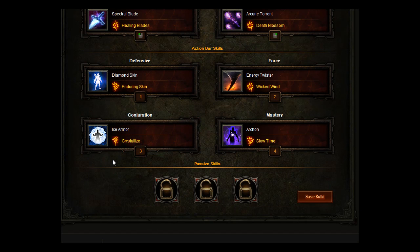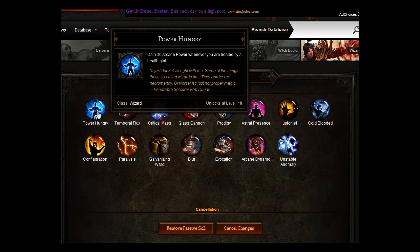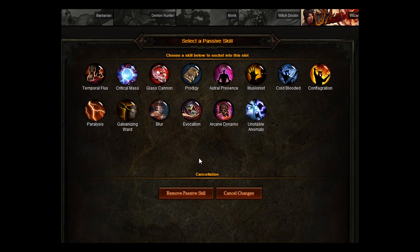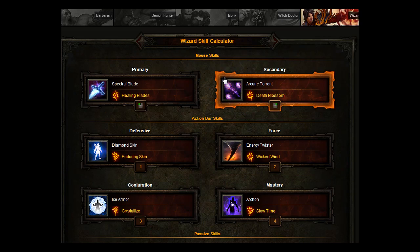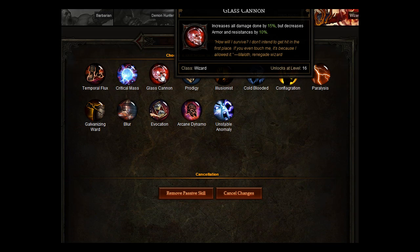Now your Passives to back up this build. We're actually going to go for Power Hungry — gain 30 Arcane Power whenever you are healed by a Health Globe, which will keep your Arcane Power up. We're going to go for Astral Presence, which increases your Arcane Power. And then lastly, you want to go for Glass Cannon — increase all damage done by 15%, but decreases armor and resistances by 10.